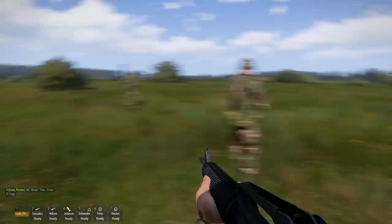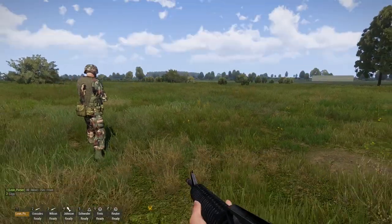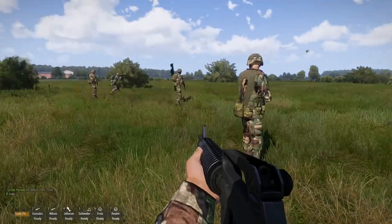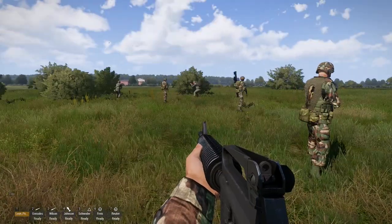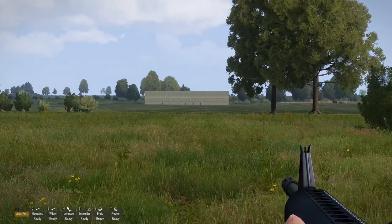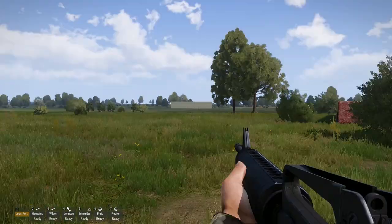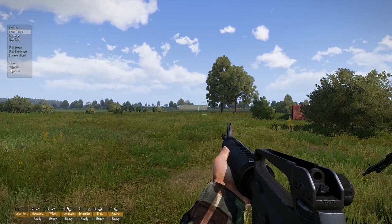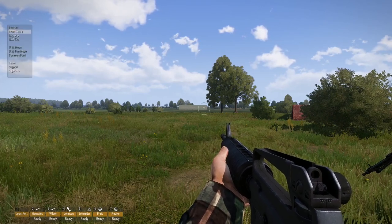Now in some ways you can win battles by laying more rounds downrange than the enemy does. That's called suppression. Arma actually models this, and we will take a look in a second. For this, you select all — it is usually the tilde key if you haven't rebound it. It is above tab.